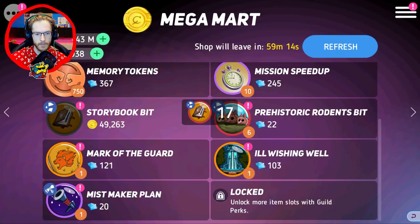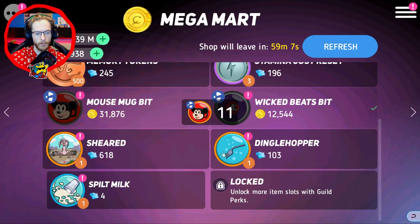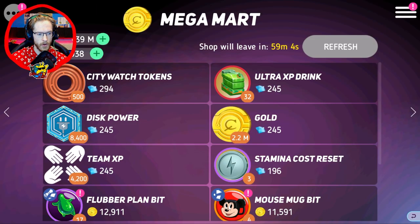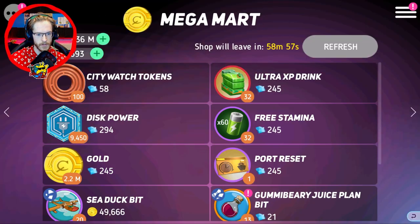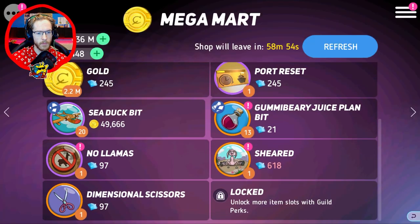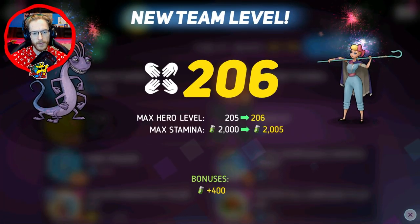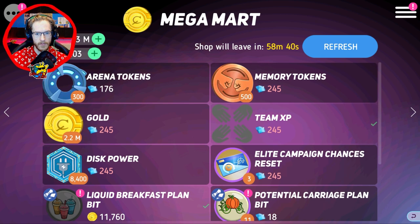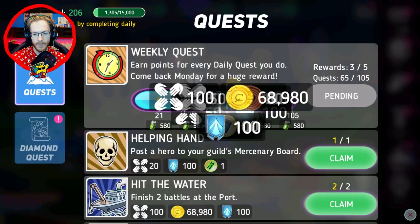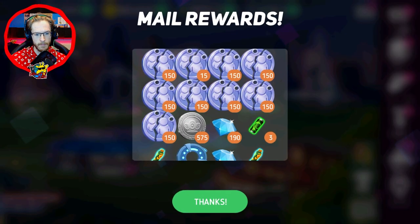I always buy the badge bits as well. In the mega mark I need the team XP — it hasn't given it to me yet. Buy team XP, buy the stamina, then use the free refreshers. The best way to spend your diamonds now: buy team XP. Every day I recommend you use your stamina to raid, unlock this store, buy your team XP, use your free reset and try to grab the team XP again. It's going to be the easiest way to level up.